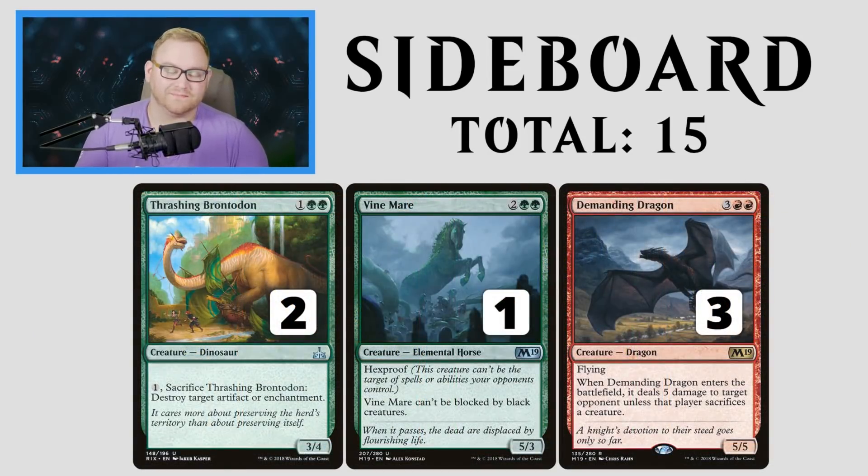The rest of the sideboard: Thrashing Brontodon, Vine Mare, and Demanding Dragon. Demanding Dragon is ridiculous — a 5-mana 5/5 flyer that deals 5 damage to a target opponent unless they sacrifice a creature. Against control, you're basically just taking 5 to the face, which is 10 damage by the next turn. Vine Mare is great against spot removal and black creature decks like mono-black aggro. Thrashing Brontodon comes in against God-Pharaoh's Gift, Search for Azcanta, Cast Out, Seal Away, and it's also a dinosaur giving Drover of the Mighty the pump.